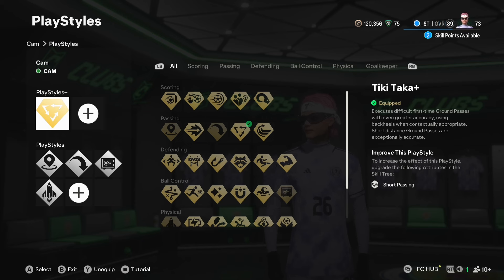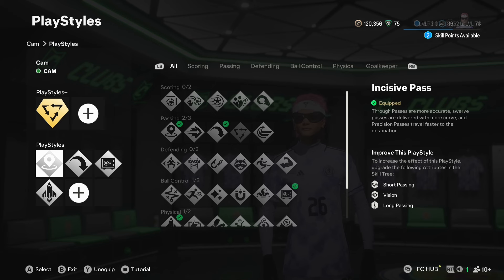With Tiki Taka Plus as well — this, by the way, is a level 25 build I'm going to show you. So we're going with Tiki Taka Plus, which is a pretty obvious one once you pass level 20. And if you had the Ultimate Edition, I believe you can use that earlier. We also have Incisive Pass — it's a mandatory one for me to have Incisive Pass and Long Ball Pass in a game with so much passing variation.